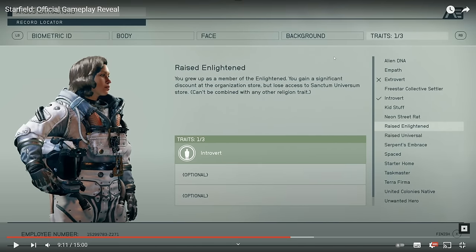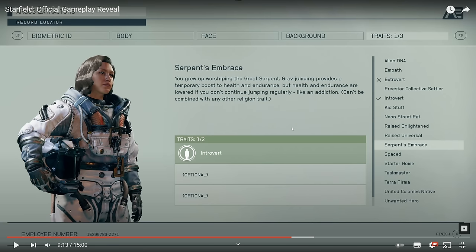After that we have traits, which are really cool. Some are exclusive — if you choose Introvert, basically like Lone Wanderer, you cannot choose Extrovert anymore. You can have three traits that stay with you throughout gameplay. For example, 'Raised Enlightened': you gain a significant discount at the organization store but lose access to the Sanctum Universum store, and it can't be combined with any other religion trait. Another one, Serpent's Embrace: grav jumping provides a temporary boost to health and endurance, but health and endurance are lowered if you don't continue jumping regularly — like an addiction. That's original.